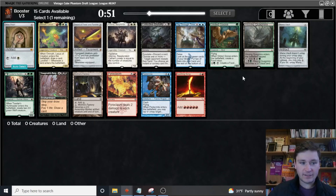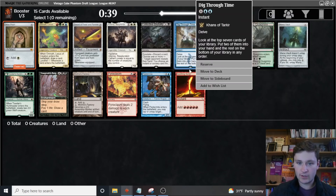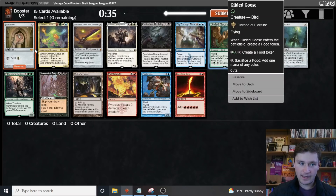Hello everybody, and welcome to another Vintage Cube Draft where we have a very good start. Mox Pearl is excellent — second best Mox in my opinion, great in blue-white control and in mono-white, which are two of the best decks. Mana Vault's good, Dig Through Time is good, you can lead on a Pestermite, Gilded Goose, but yeah, we'll take this.